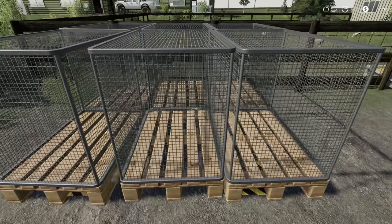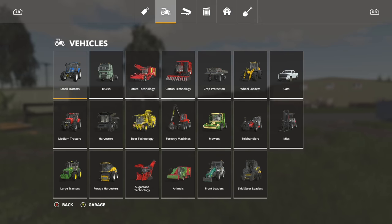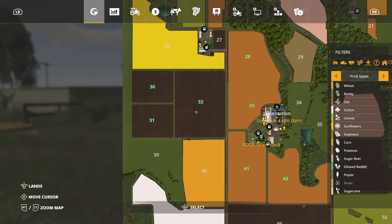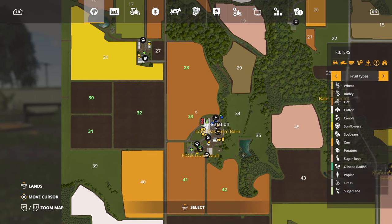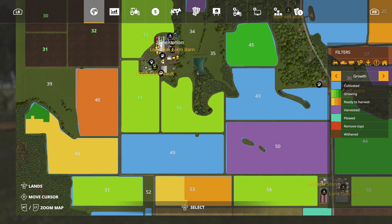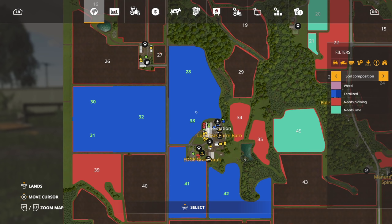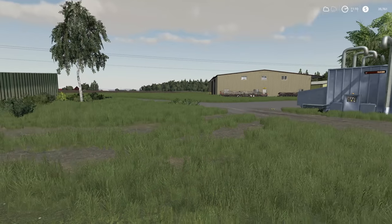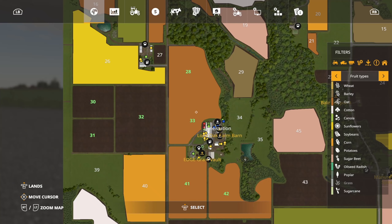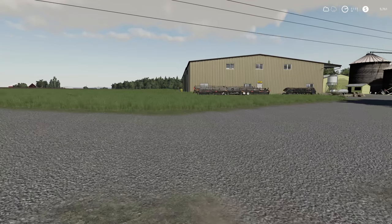We need to spray the fields but we don't actually need to spray them yet. We have grass in fields 30, 31, 32 and oats in 28, 33, 41 and 42 - everything's completely done, everything is growing, and we've got one fertilization state on everything. We need to prep our fertilizer. Actually, we've got a little bit of money now - let's go ahead and pay off that loan. We took out 30 grand, so we're gonna be poor again.